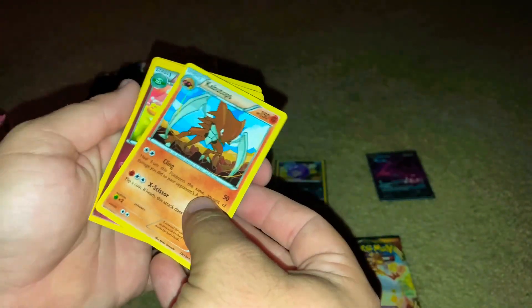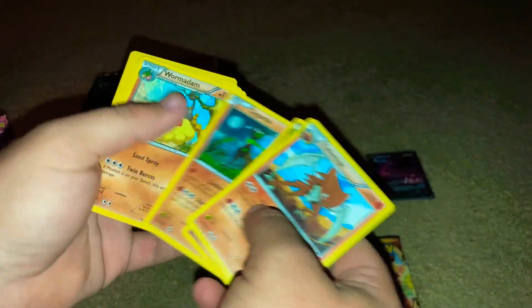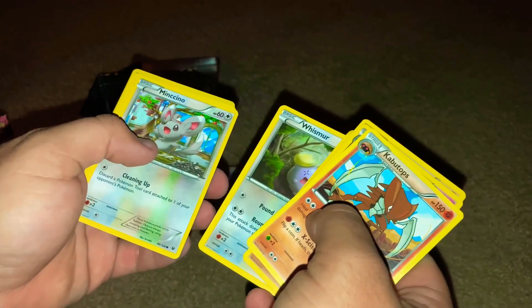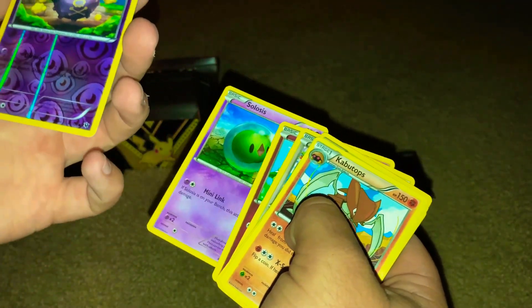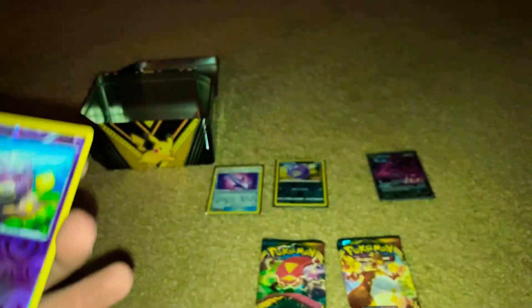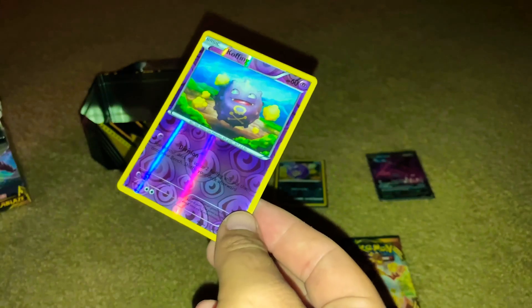Wish, Myer, Sick Guard — I don't know if this one has any surface issues. Oh, this one actually looks more legit. This Koffing, man — two reverse holo Koffings in the same box.